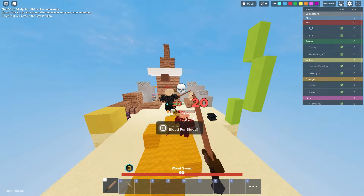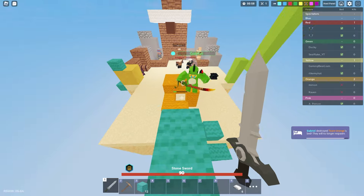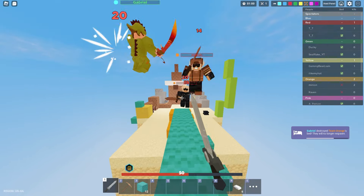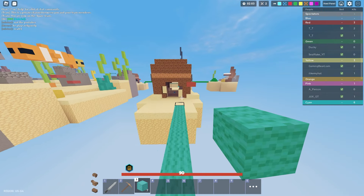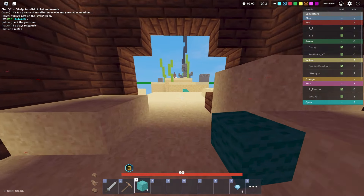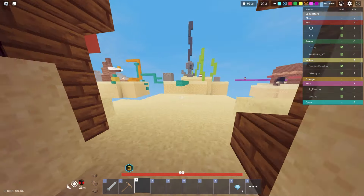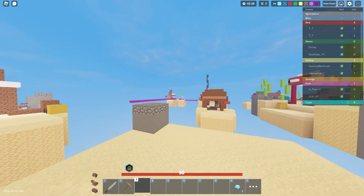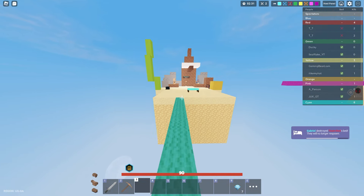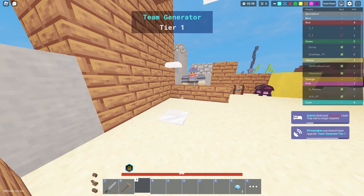Number 20 is Iron Will. Similar to King's Grasp, you're kind of planning on failure and planning on dying. In most cases for YouTubers this is a really good one to get because we do get bed breaks a lot. How Iron Will works is incoming damage is reduced by 25% when your bed is broken — so you'll be much more tanky, especially if you have good armor and maybe armor protection. But like I said, I don't really plan around failure.